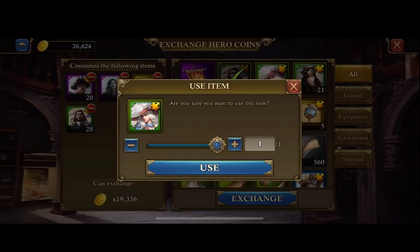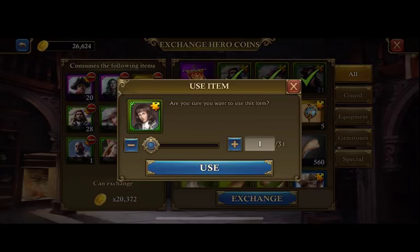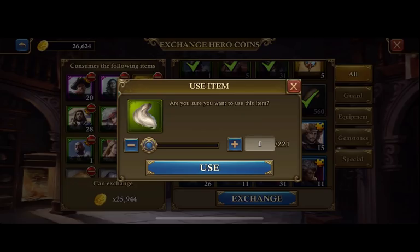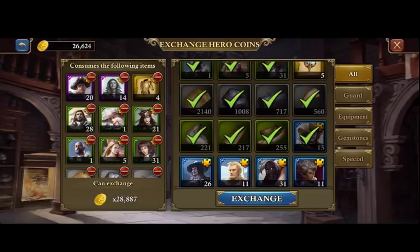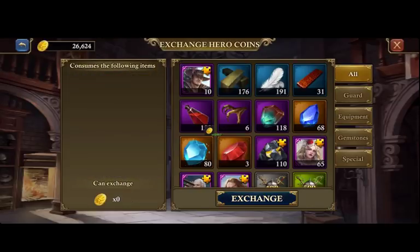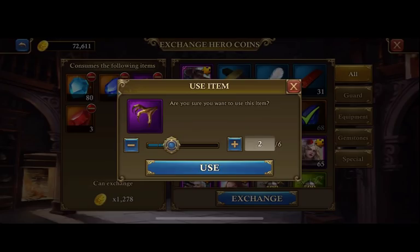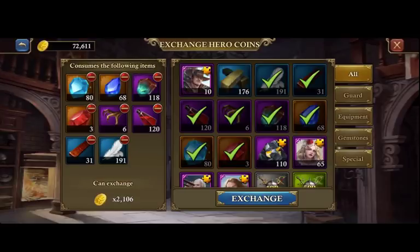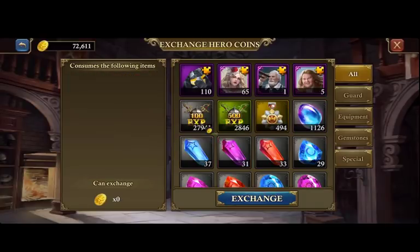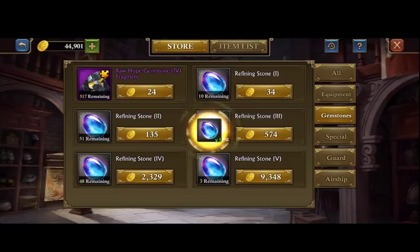We're just going to go ahead and exchange in some more to get the max amount of points I can get. I don't need any of these things because I'm sitting with my Demon Hunter +5 — I'm confident in that decision. Now we have 82,000, which should allow us to get some more refining power and refining stones.